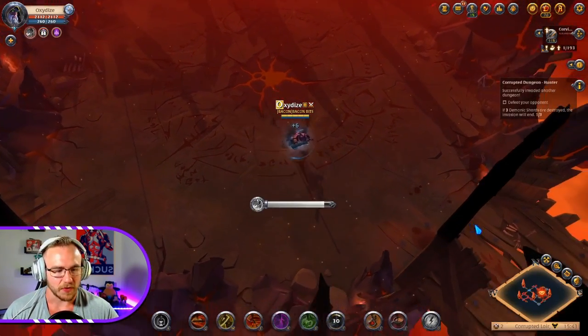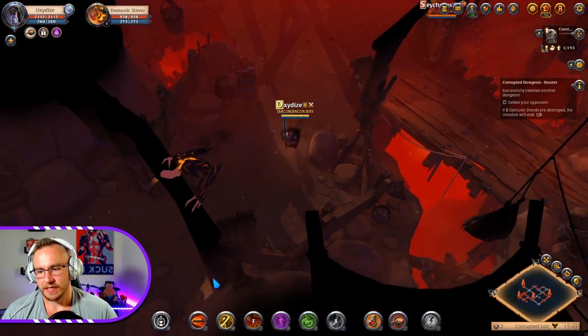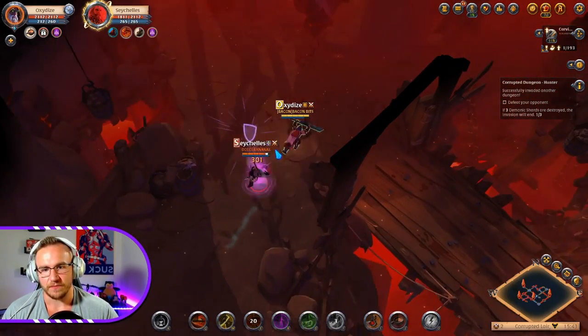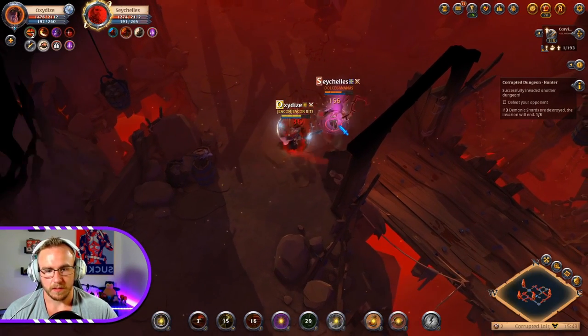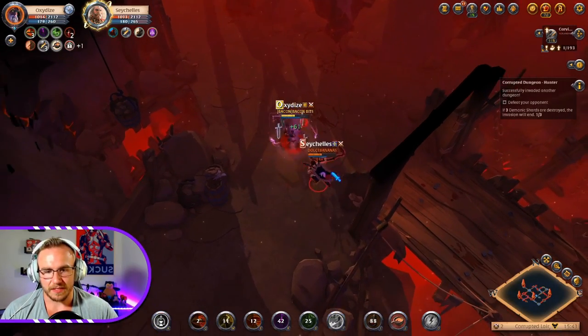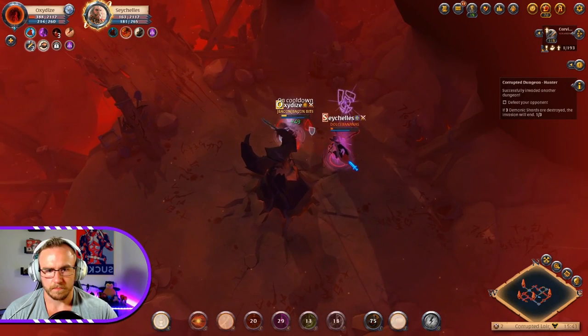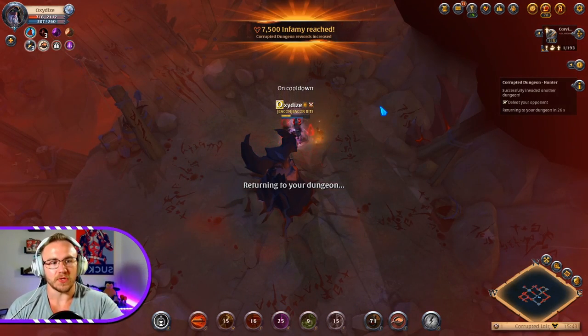Let's go see if we can get this guy. If you're wondering what those mobs look like, they look like this — they have a yellow vision cone. Do not step in front of them. This guy's right here, so let's give him a shot. GGs boys, just like that. When you do get the kill, there is a time limit to loot, so make sure you grab him and loot him.